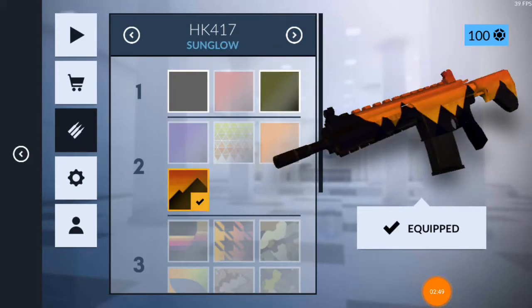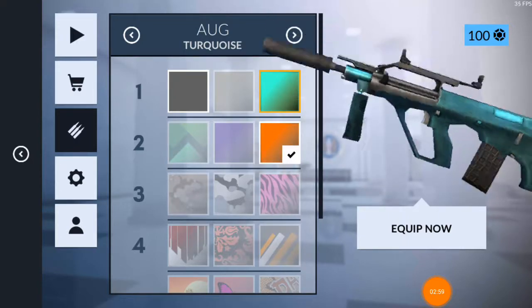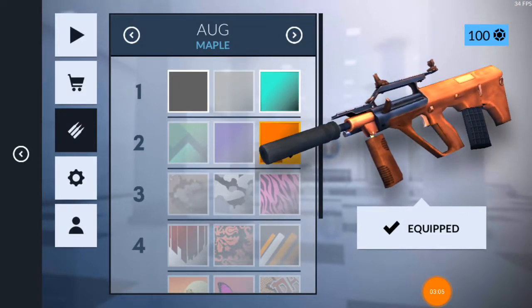For the HK417, I first had Olive, which is not too good, but then I got Sun Glow, which I sometimes use for long ranges — the HK417 is pretty good for that. Coming to the AUG, I had Turquoise, a tier one skin similar to Sky, and then I got Maple, which I currently use. I sometimes use the AUG and sometimes I don't.